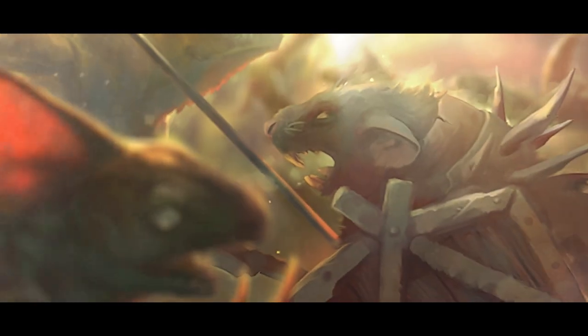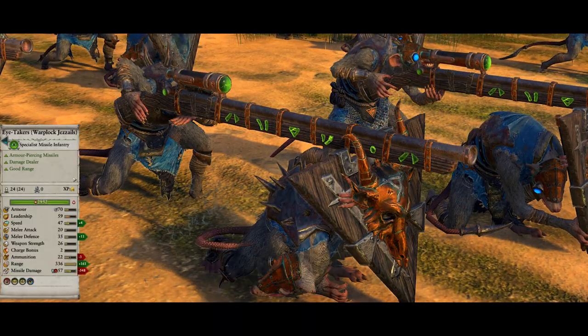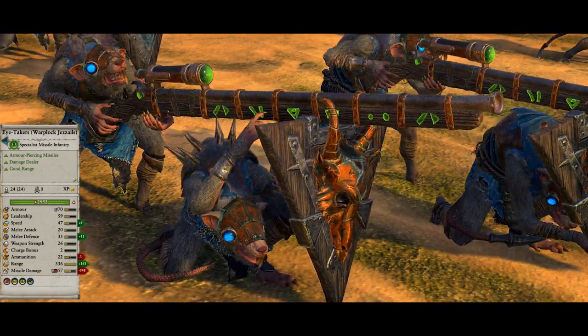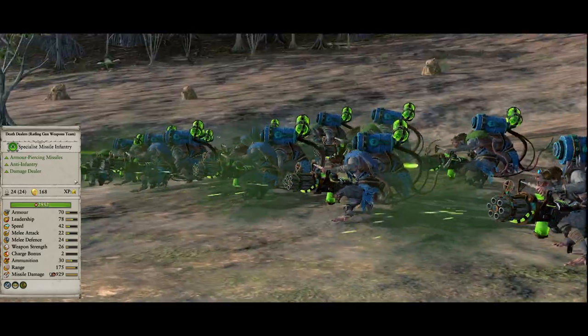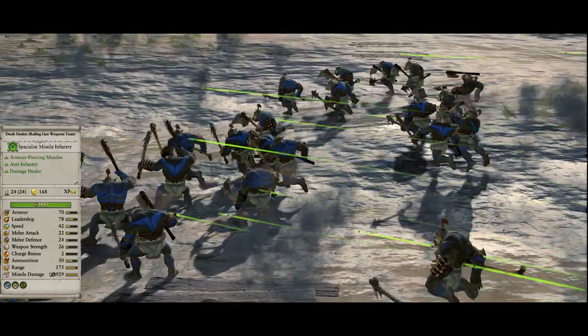Let's take a look at some of those regiments of renown unique to the Forbidden Workshop. The Eye-Takers' enhanced Gisales deal increased damage and blind their targets, reducing their accuracy, melee attack, and melee defence. The Death Dealers are the Rattling Gun perfected — these weapons teams fire their hails of bullets at longer range, dealing greater damage and with reduced reload times.